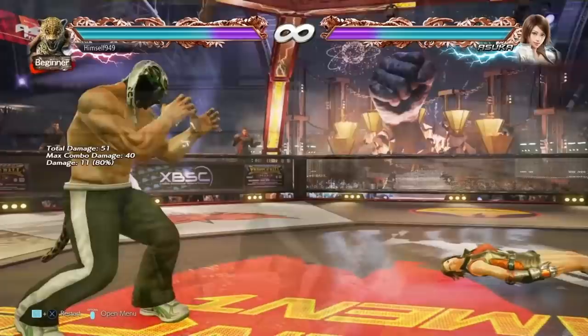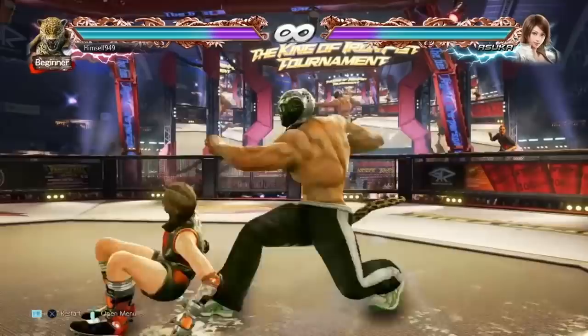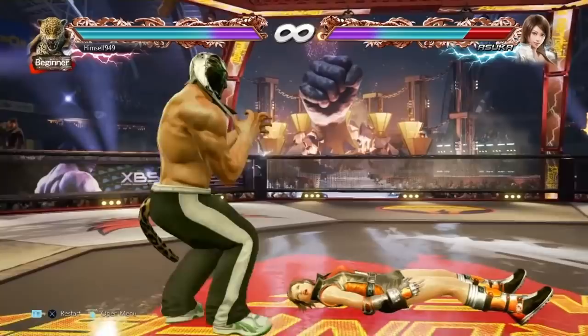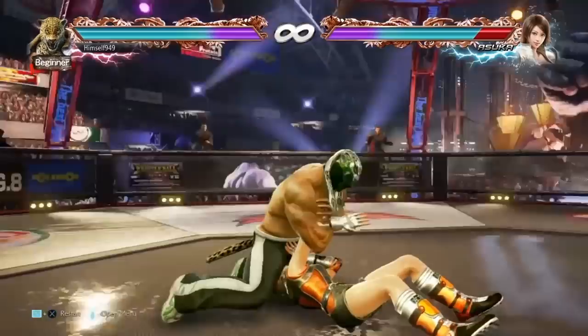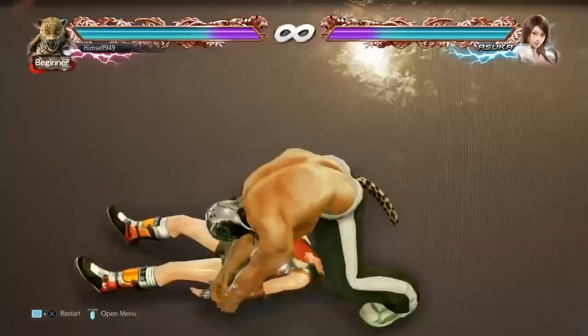But if you get a hard read, you have some other options. F plus 2 1 will hit standers, back rollers, and wake up kicks, and if someone just stands then you can use the D1 version. Also, if you're sure they're going to wake up kick, then you can launch them with the hop knee. The only danger is if they stand up or back roll you'll whiff, and then you'll probably get launched yourself, so you do need to be careful with this one. What that leaves is side rolling and staying grounded, and your best option here is ground throws again. You do have to step forward to land them, but what you'll get is the wing terror.